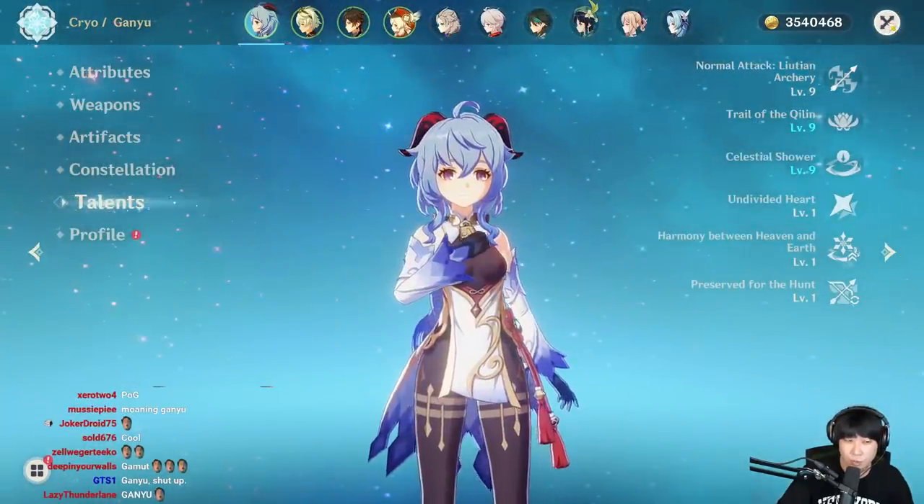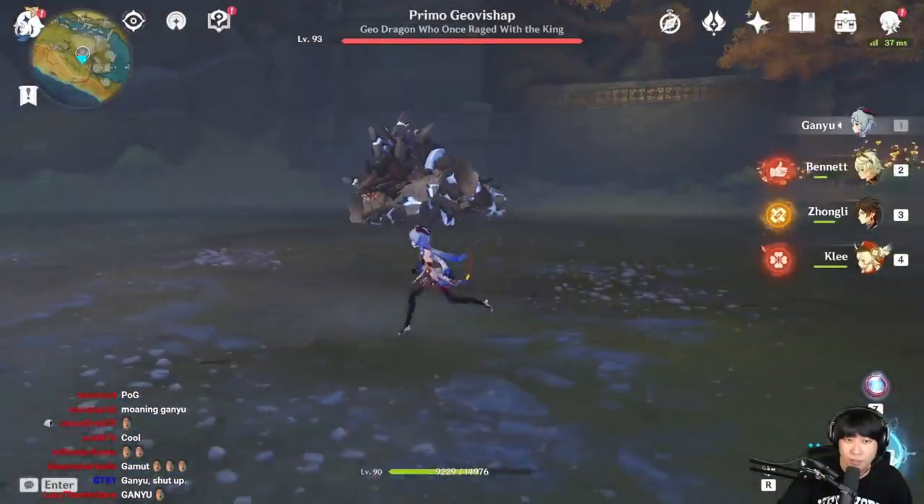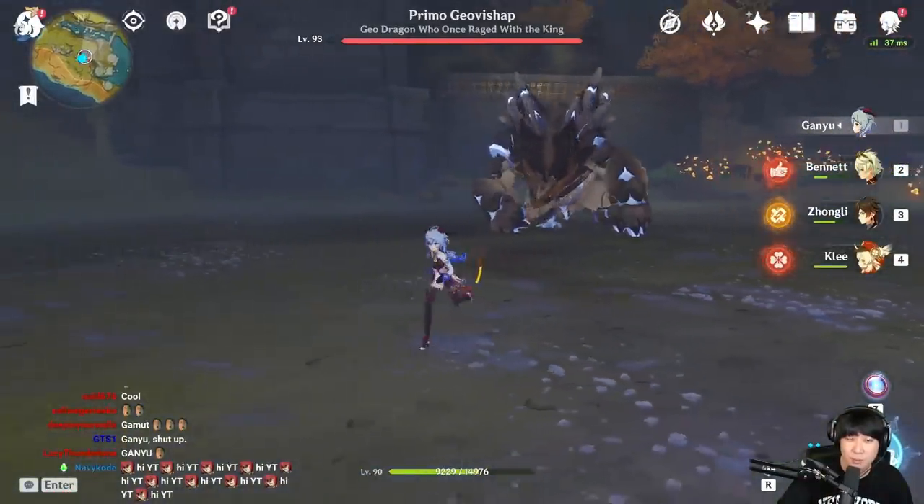C6, level 9 normal attack. Here we go against the Cryo Hypostasis.